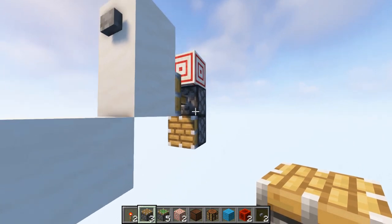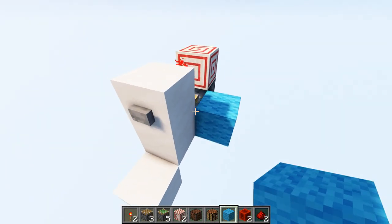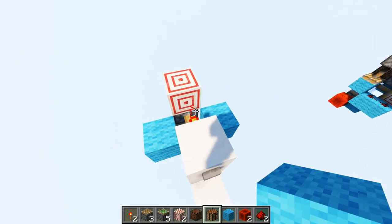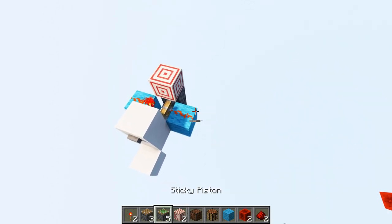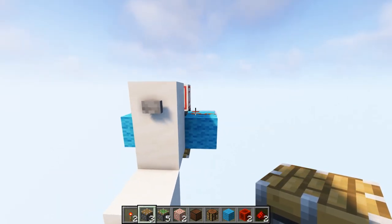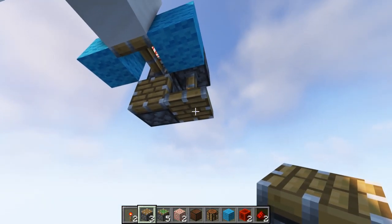And then a normal piston right underneath. Now take out normal blocks — from this piston right here, we're going to put down blocks on both the right and left side of it. Take out redstone dust, place them on top of the blocks so that they connect with the redstone torch. Take out a normal piston and on the right side of the button, we're going to match that block, placing a normal piston facing straight down.